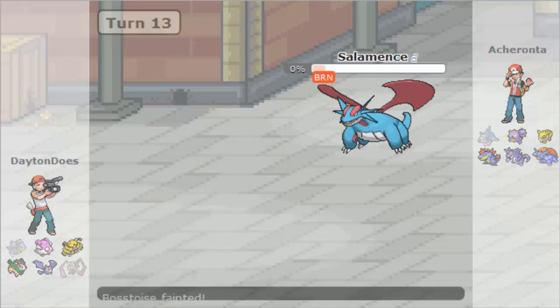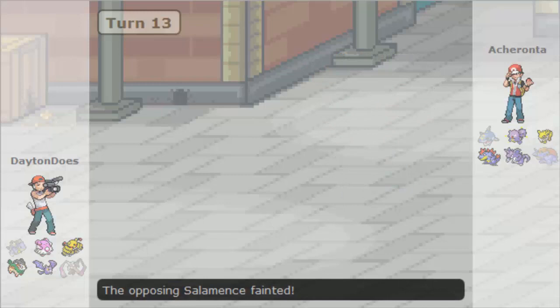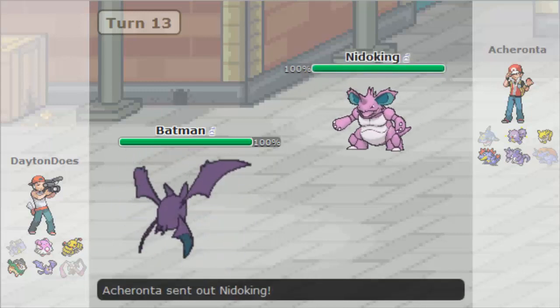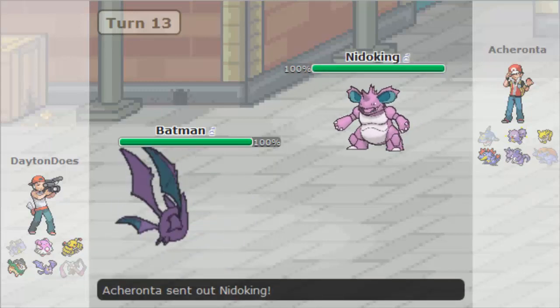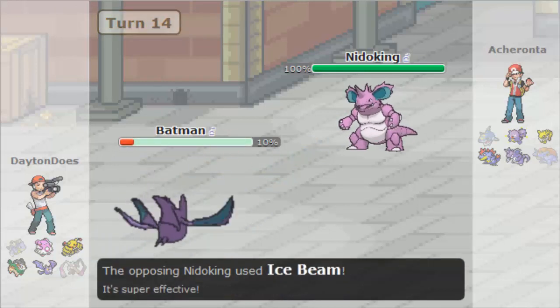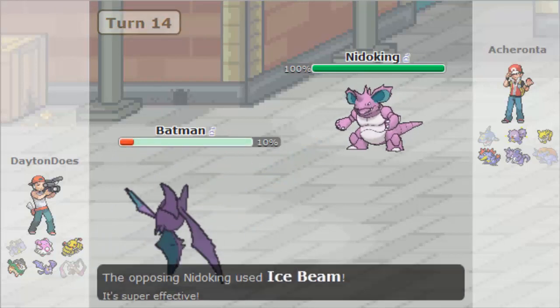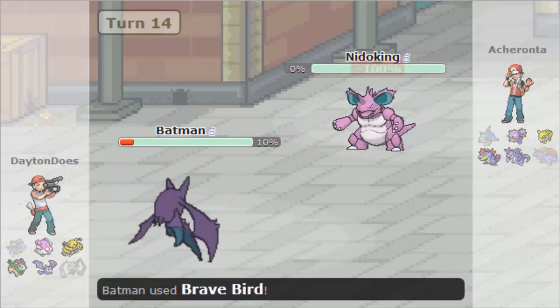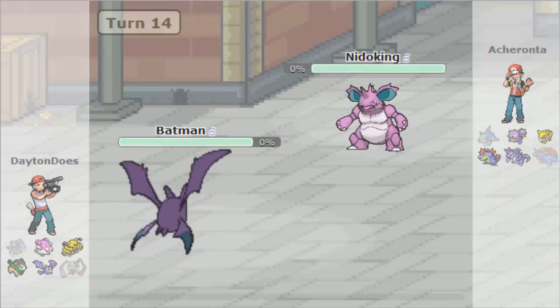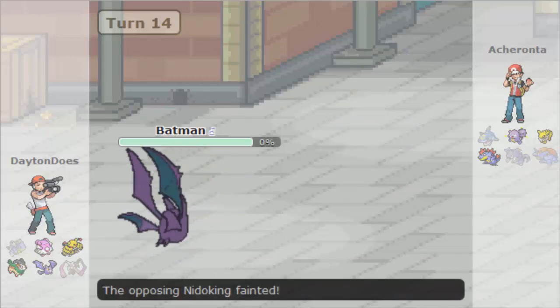I send in the Crobat, Mr. Batman, and he sends in the Nidoking, which apparently is Scarfed because it hits me with an Ice Beam before I'm able to do anything. But Brave Bird takes that thing into the ground. Again, a one-for-one trade-off — Crobat for Nidoking. Our team is now three and three! Holy shit, this is gonna come down to the wire.